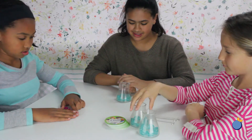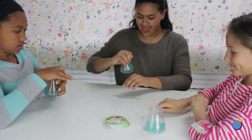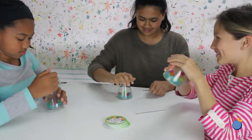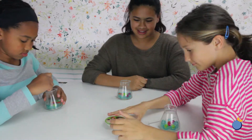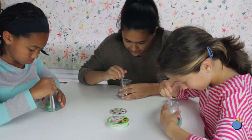To begin the game, give each player a beaker and a stirring rod and place six balls, two of each color, in the beakers. Then shake the beakers to make sure that all the balls have settled into a compartment. When all players are ready, flip over the top challenge card of the deck.